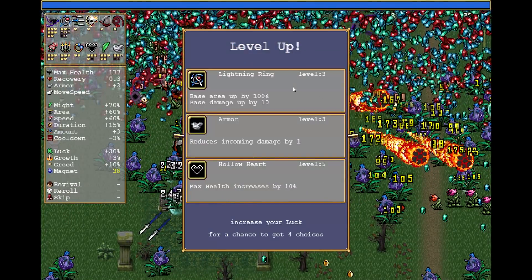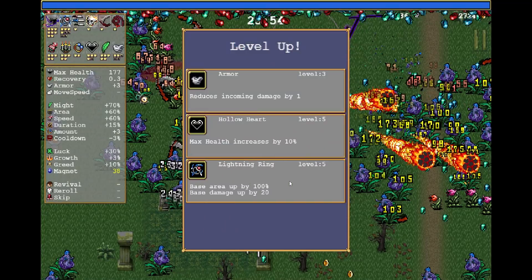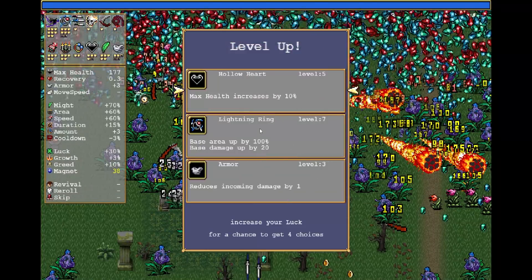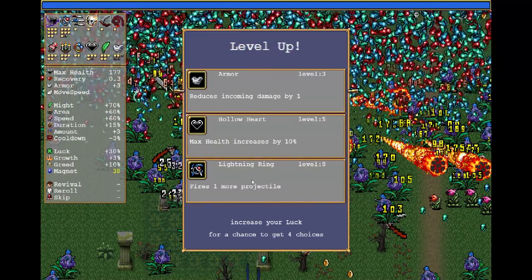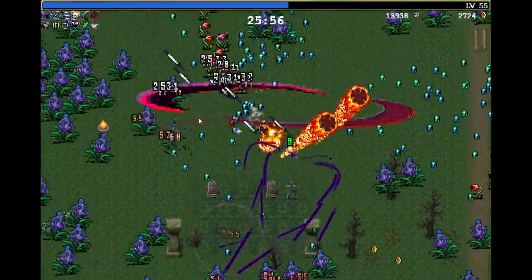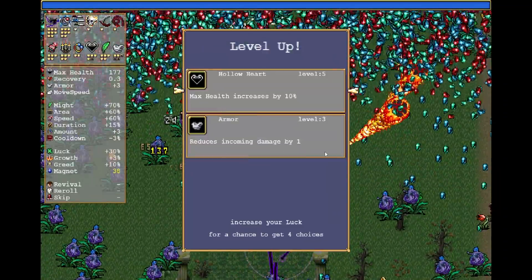Candelabrador it is, and lightning ring it is — lightning ring again, lightning ring again, and more lightning ring, and more lightning ring. Wow, we got a lot of those — one more projectile each. Okay, well, we're getting a lot of lightning damage. I guess we're collecting all the ones from earlier. So they're getting closer in now.